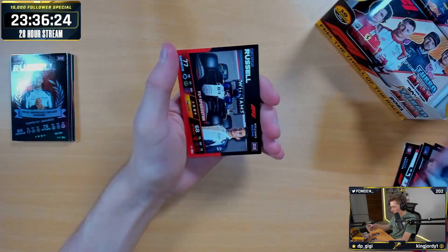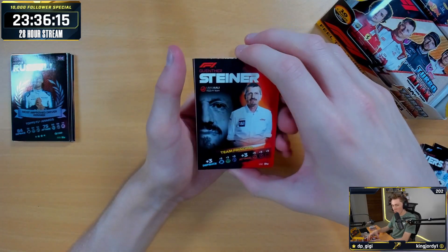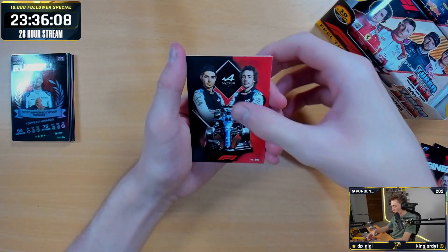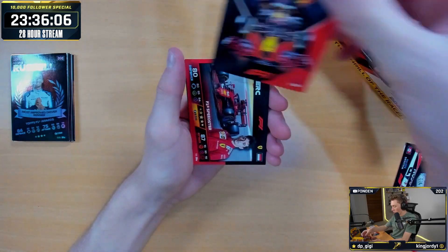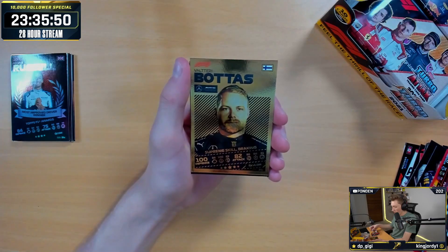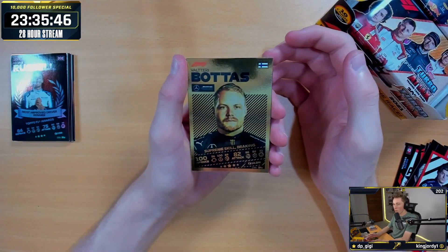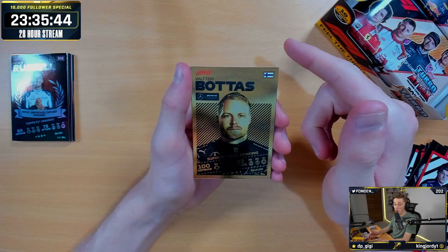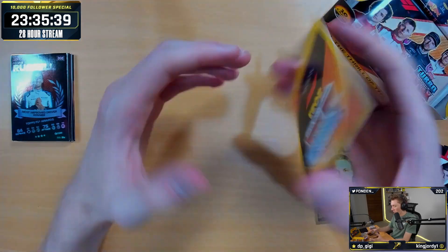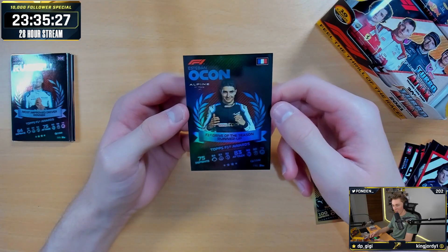We've got the Haas make-the-picture, George Russell Speedster, Gunter Steiner team principal. We've got the Alpine and the Red Bull. The Leclerc speedster. We've got another gold Supreme Skill — unfortunately it's a duplicate, Valtteri Bottas Supreme Skill Breaking — we had to laugh at that before. But that goes in the duplicate binder to give away to you guys. And then we've got Esteban Ocon award — Driver of the Season Runner-Up for Sakia. Drive of the season second to Perez. Okay, that's fair.